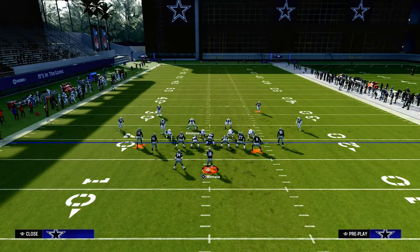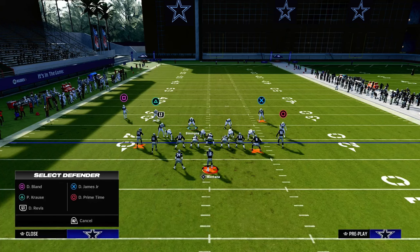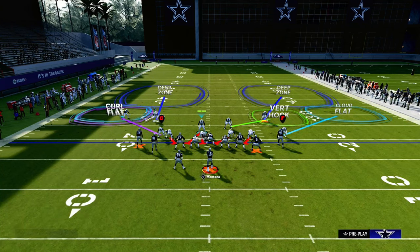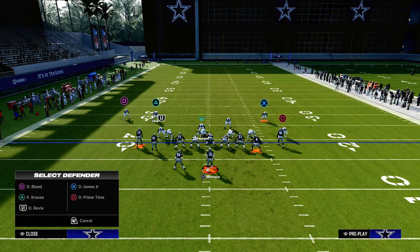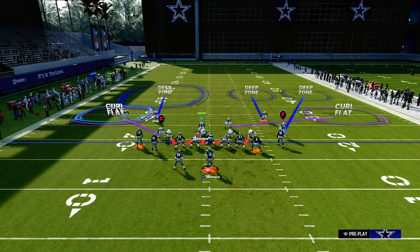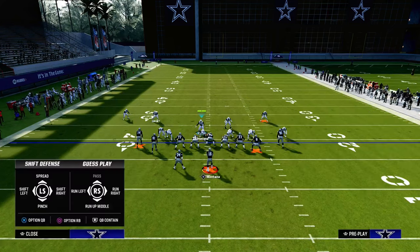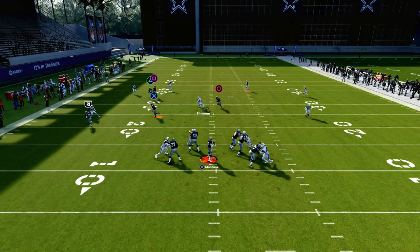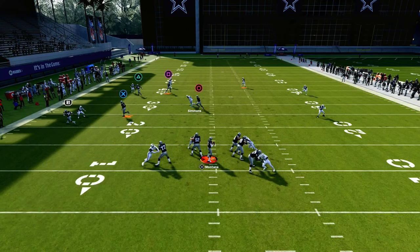Bottom line: double Mabel coverage will help defend corner routes, crossing routes, and slot apprentice posts — some of the most popular routes in the game. When you couple that with a standard Cover 4, where you're able to lurk yourself in the middle of the field, your defense forces the opponent to have good route combos. And if you get a good shed, you're going to end up with pressure on the quarterback.